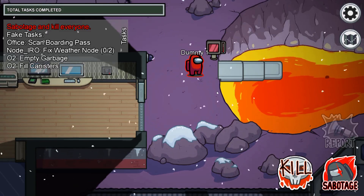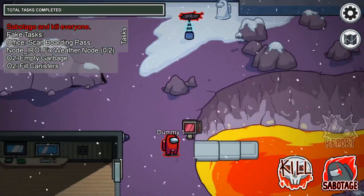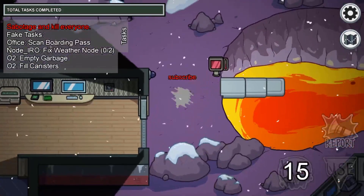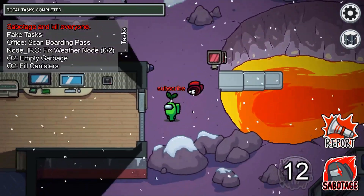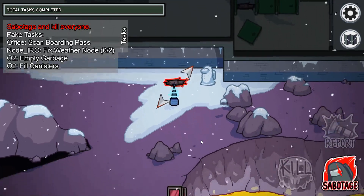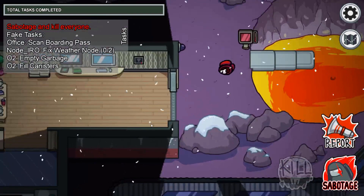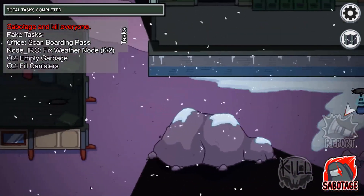On free play there are also dummy NPCs added into the game if you want to test things or just do whatever you want with the dummies. But if you try to kill them as the imposter then you will reappear — and yeah, that's just how it works. Also you can even do it a second time and it will work again in the same exact round. And that's how to be invisible in Among Us on free play.